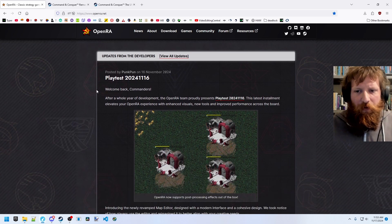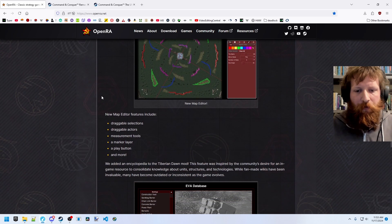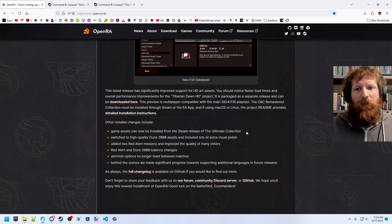But today there is an update available for OpenRA adding a lot of new features: a new map editor, new in-game encyclopedia. And game assets can now be installed directly from the Steam release of the Ultimate Collection. So that's going to be relevant for a lot of people who picked up the Ultimate Collection. Now we're going to be able to install this open source engine with tons of modern features for real-time strategy games and support for other games.